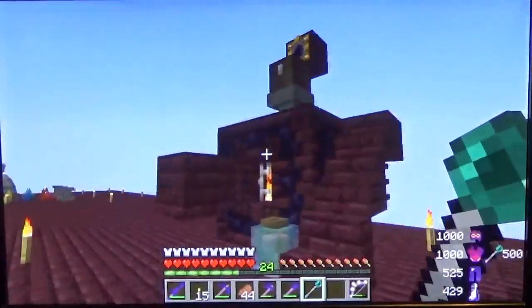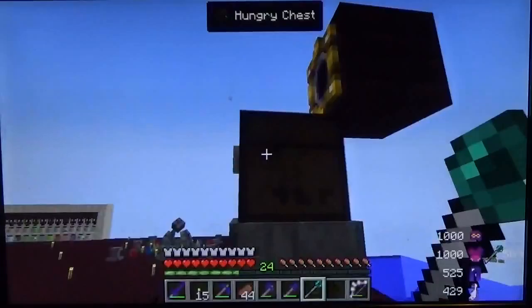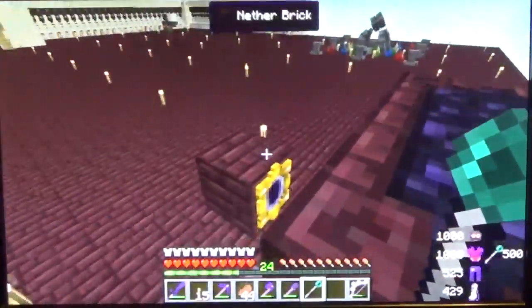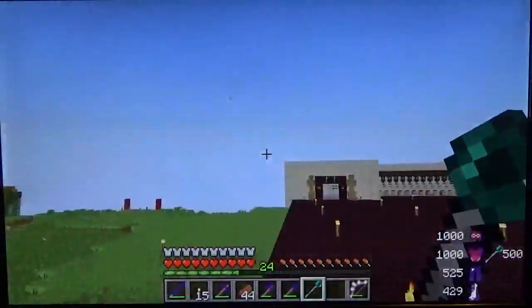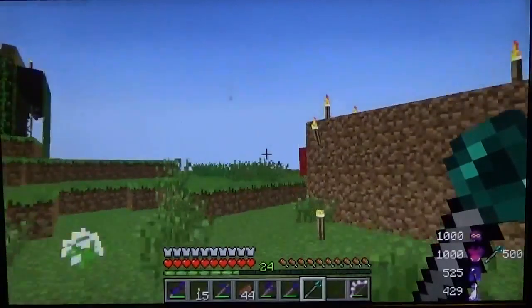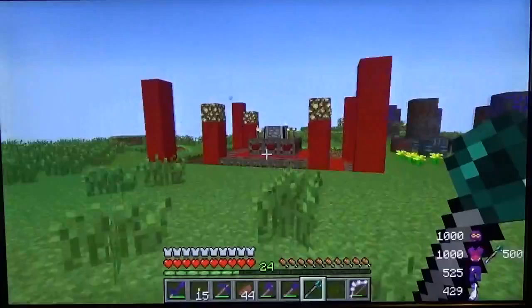Some changes to the infernal furnace. There's now a mirror sitting up here over a hungry chest to feed items in, and items that get spit out go into another magic mirror.